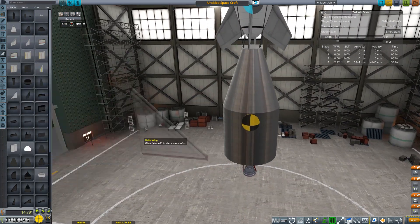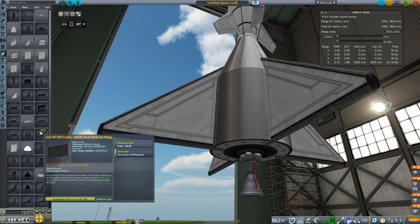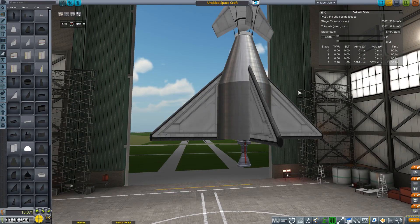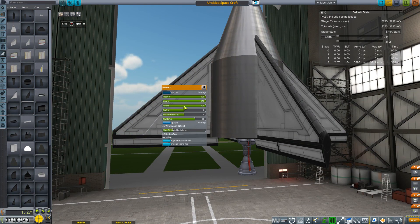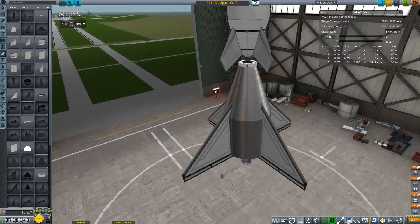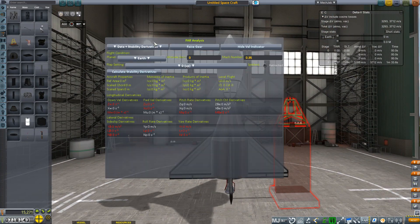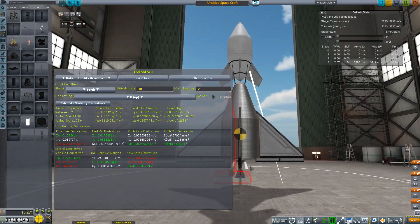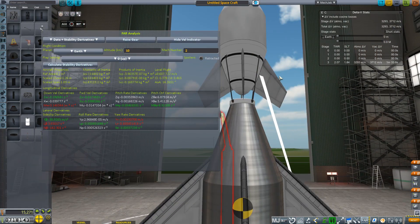Right here I'm actually experiencing a bug that I have never come across before, and this has something to do with Ferrum Aerospace Research. For some reason, everything on the first stage isn't being registered by Ferrum — it is only registering the reentry stage, and I'm not exactly sure why. Luckily, it's pretty self-explanatory that these fins are going to be aerodynamically stable, but Ferrum doesn't think so. Despite the readings, the engineering team says it's good to go. Jebediah is excited to, once again, fly — even if he's strapped in an egg that he cannot see out of.